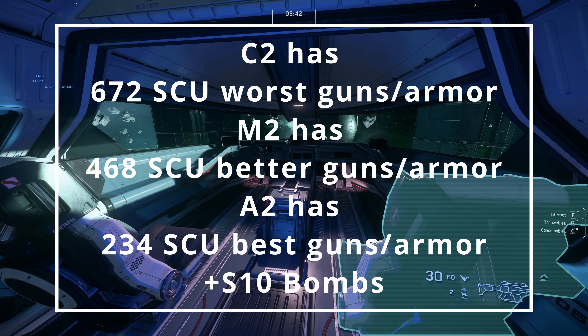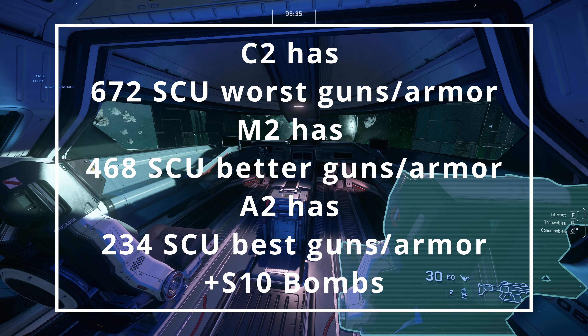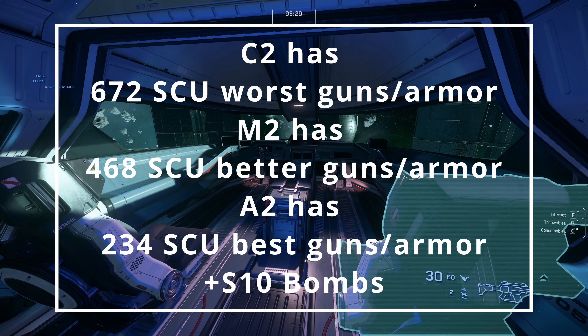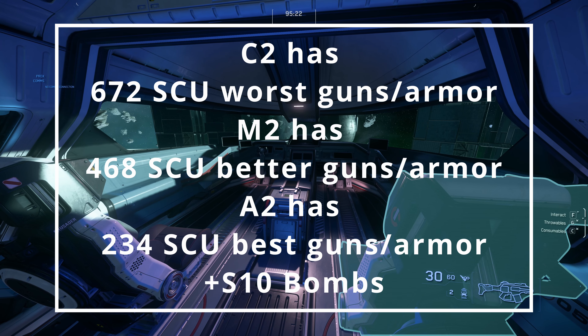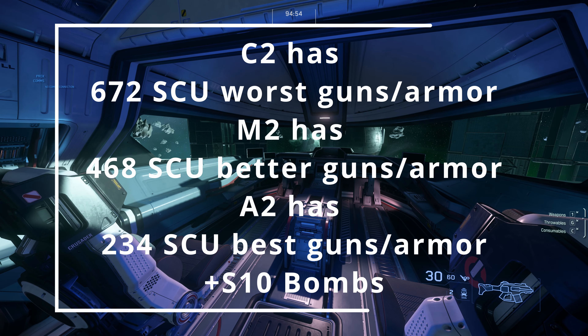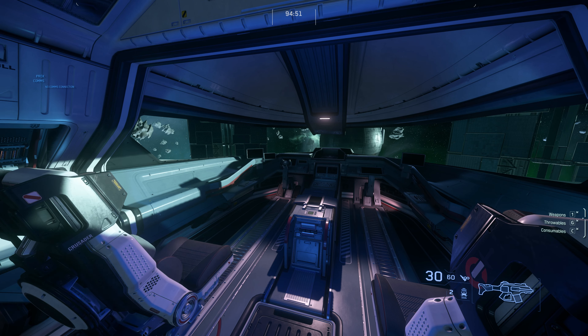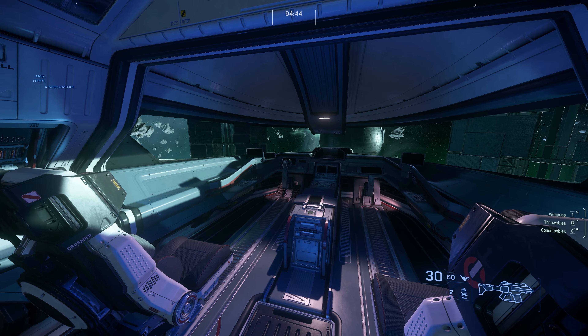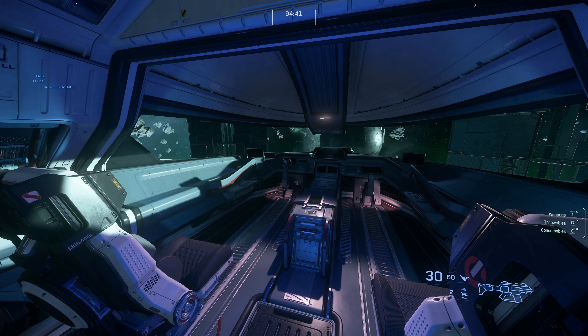If you go above the M2, you're talking about the A2 — a ship that's not really made for cargo, more so made for bombing. It has huge size 10 bombs and even more guns than the M2, but only about 200 SCU of cargo — roughly 400 less than the C2. The A2 is more like: I need to drop a few things and shoot a lot. The M2 is the middle ground. The C2 is: I don't need to shoot anything, I just need to drop off a lot of cargo.